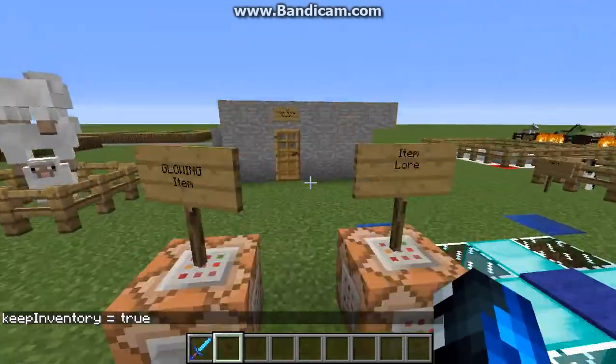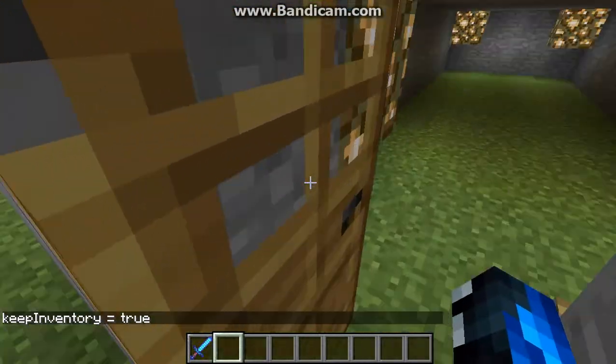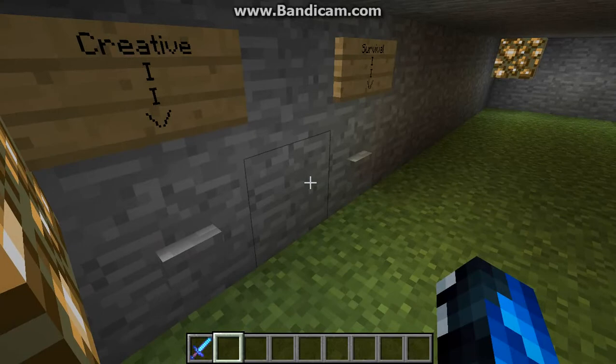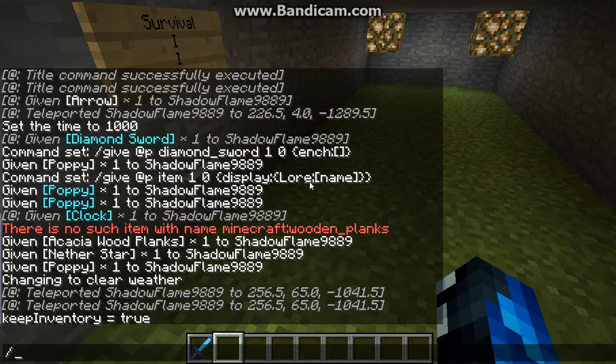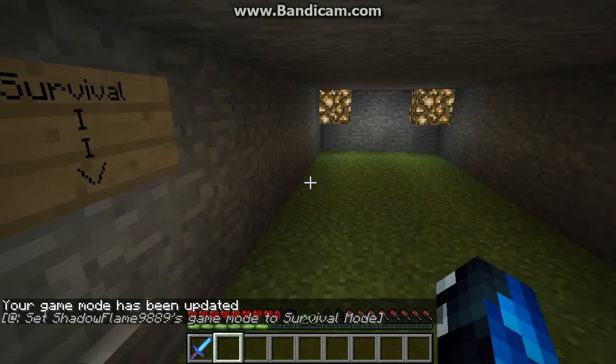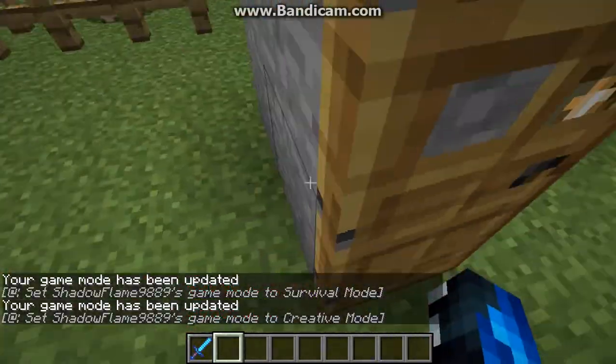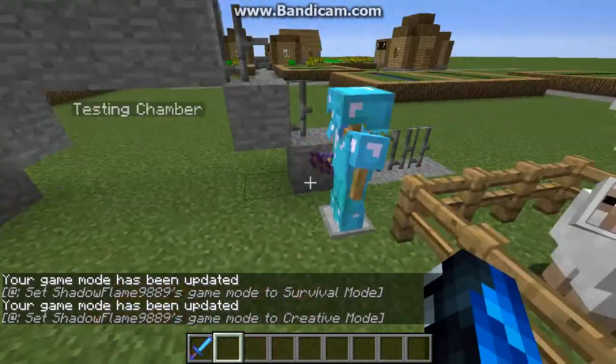Portal, killer bunny arena, yay! Now the killer bunny is a secret mob — it's actually rabbit type 99. So let's go in survival. Oh, that's right. Quickly back in creative. We're going in this.